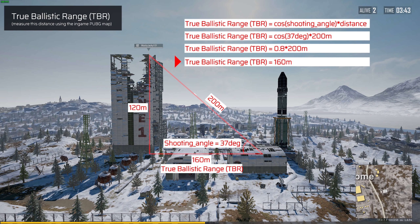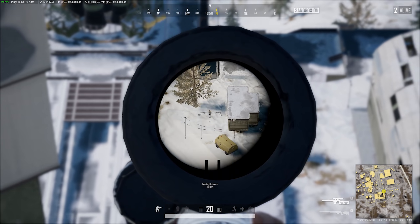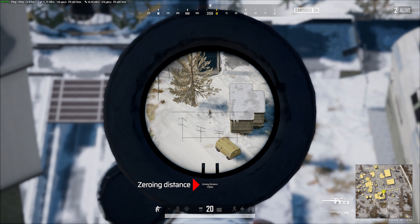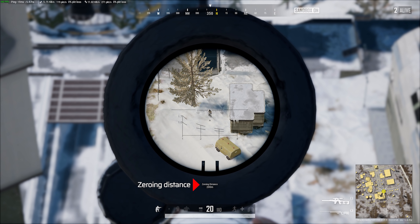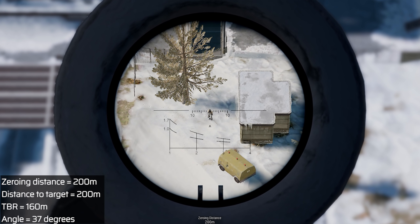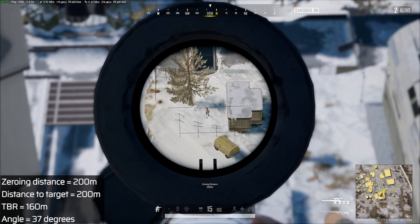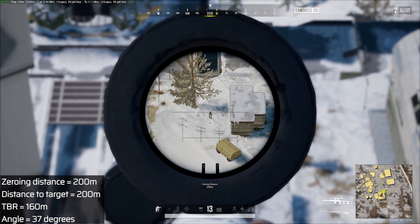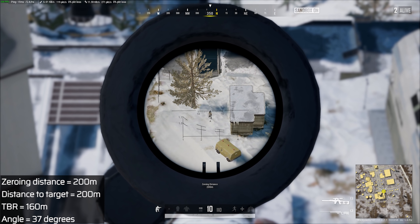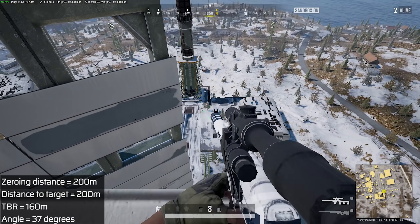Since we now know that the True Ballistic Range is 160 meters, shooting from a distance of 200 meters to the target with my weapon zeroed to 200 meters will, if the game has correct ballistics, result in the bullet hitting above my target. And this is exactly what happens. Despite being a perfect 200 meters away from my target and having my weapon zeroed to 200 meters, the bullet still hits high.